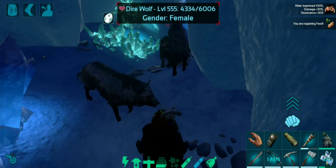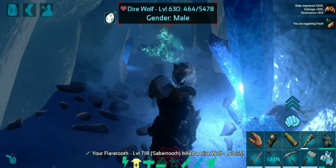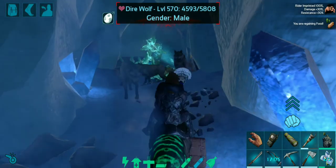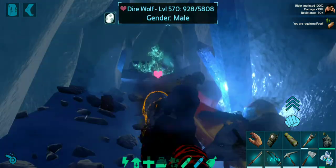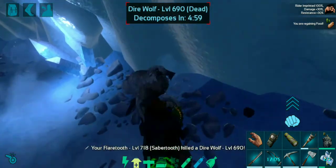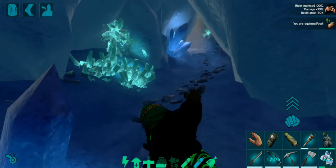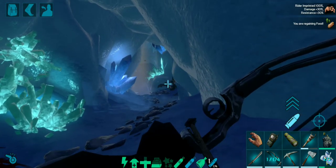Going downwards now, this particular place is a bit tricky. It's better to just lure all the creatures out separately. You are going to find direwolves in here along with onyx and the yetis as well. So it's better to get rid of the direwolves and the onyx first and avoid the yetis. I can take on the yetis but it's just a useless waste of time. Wow, that's a lot of wolves. All right let me just clear this out first.